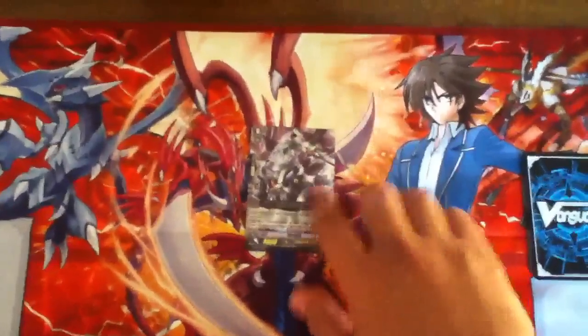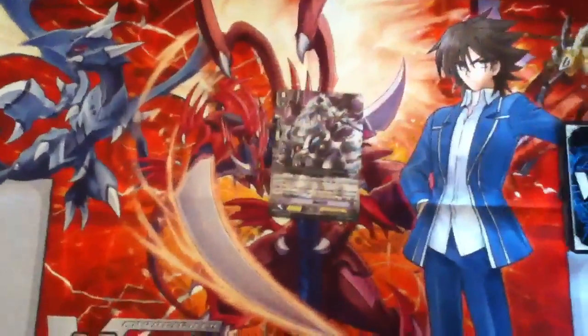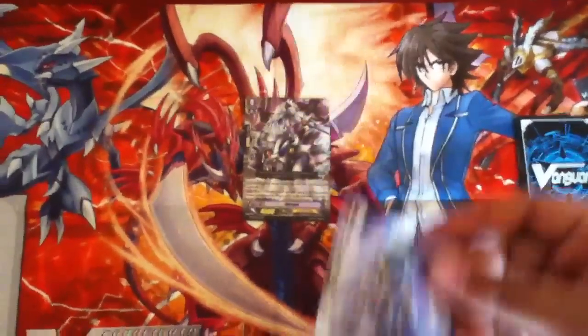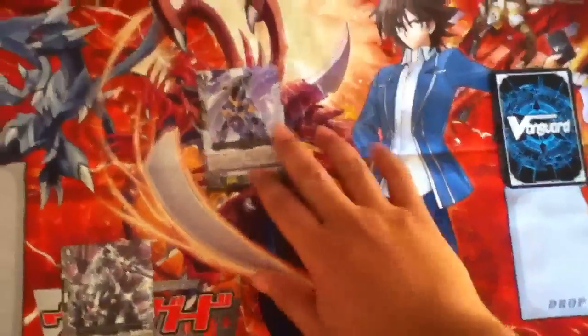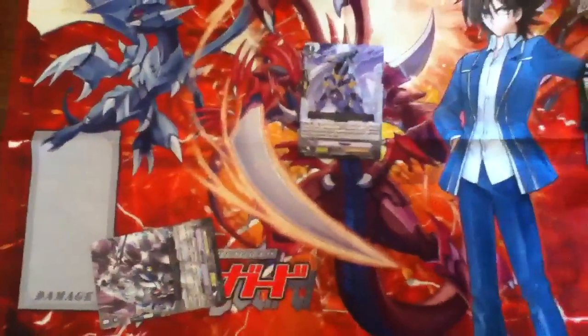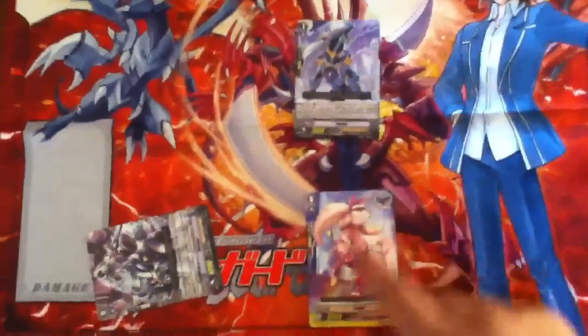This is also the reason why Barkle is going to be restricted as your starting Vanguard. Let me show you guys — it's very simple. First off, in your first turn, you ride Pongle. You call Barkle to your rearguard, over here or over here, doesn't really matter. Then use Barkle's effect: you rest, search your deck, you grab Floggle, and call it to the field as well. Then you simply end your turn.